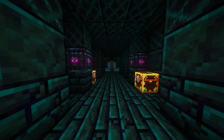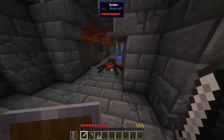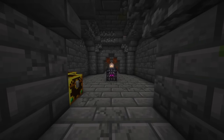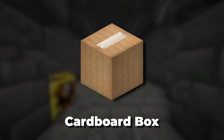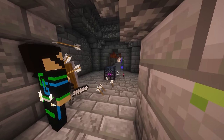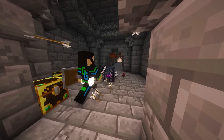The first thing we're going to need to do is grab some spawners. Unlike vanilla, you can actually relocate any spawner you find, and the easiest way to do this is by making cardboard boxes from the mod Mekanism. You can also do this by getting silk touch on a pickaxe, but cardboard boxes are usually easier to get in the early game.